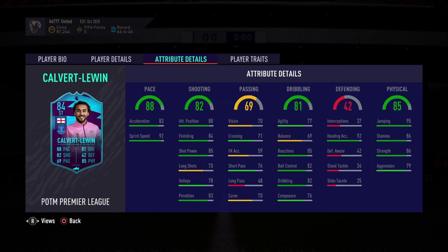This seems like a good card. Pace 88, shooting 82, passing's not too good. Dribbling 81, defending not good, but physical's good, so he's a good physical striker, centre-forward, however you want to use him. Finishing is 84, so he's going to get a lot of goals.